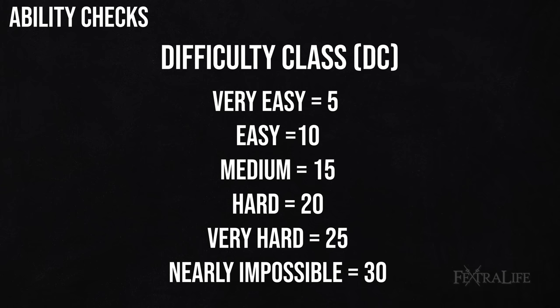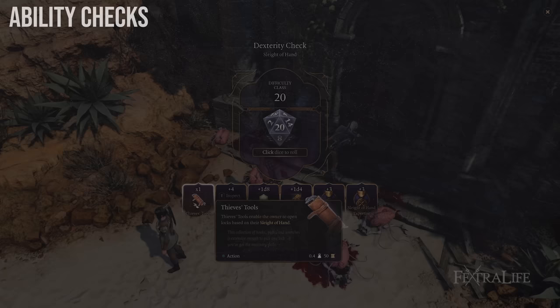Sometimes you cannot see the difficulty class of a hidden object, door, or loot until you've passed or failed the check, so it's wise to be prepared and save often in case you want to reload and try again. You only need to roll a 5 on a D20 to succeed in very easy difficulty checks, while nearly impossible is 30. In order to even hit 30 you would need to have a very high ability modifier, other bonuses like proficiency or even expertise or guidance, and almost a perfect 20 roll on the die.